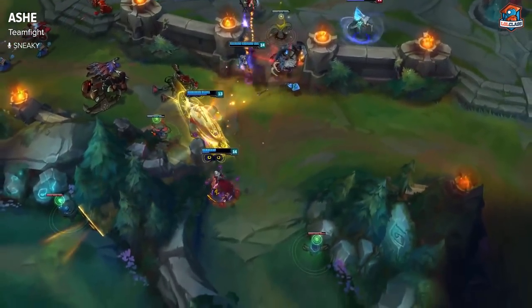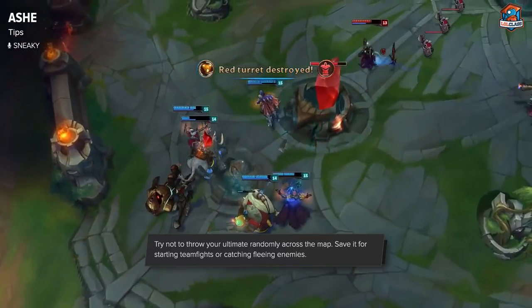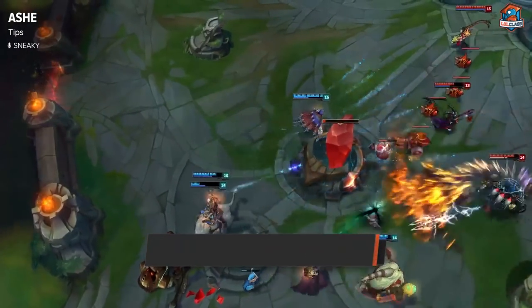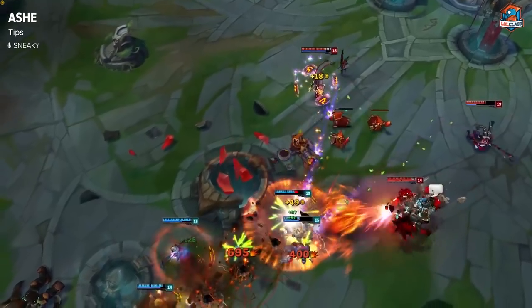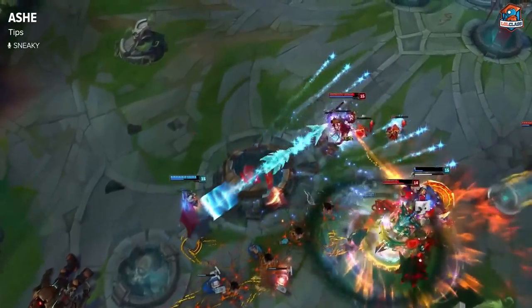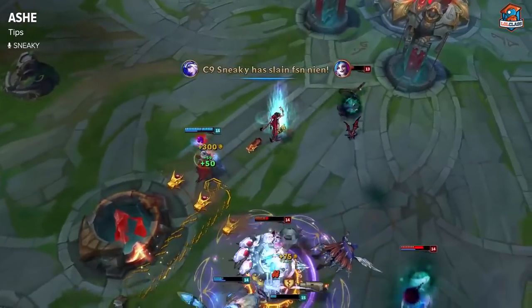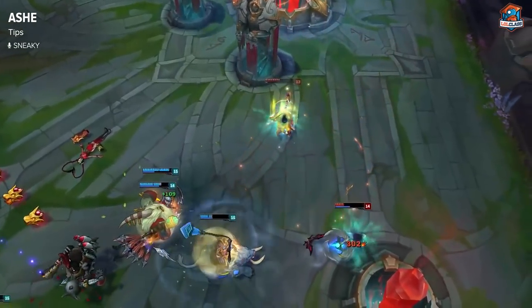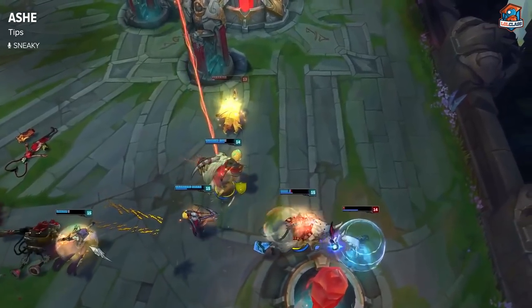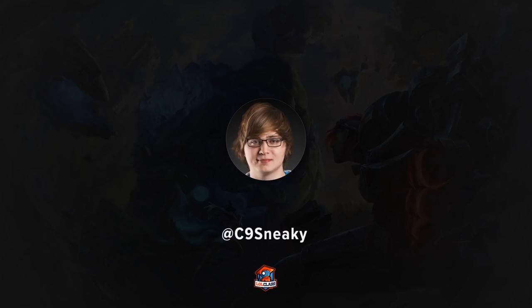A nice tip for Ashe: when thinking about using your ultimate, try to run at them first — force them into a position where even if they sidestep the arrow, you can hit them with your other abilities or your team will follow up. That way your arrow isn't totally wasted. Your arrow is very important to how Ashe works — if you don't have it up you're not that good of a champion honestly. It starts fights, does tons of damage, and slows the whole team. Thanks for watching — check out my other guides at lawclass.com.